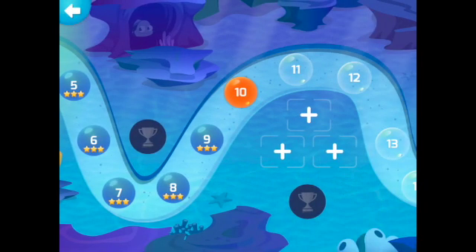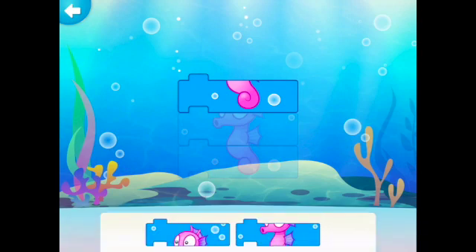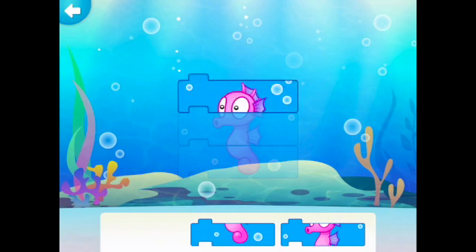If you look at my map, I've already completed several levels. I want to show you level 9. Notice that the first puzzle piece is not in the correct order, so I'm going to tap on it and the trash can will appear. I'm going to drag it to the trash can to delete it. Now I can put the puzzle pieces in the correct order.